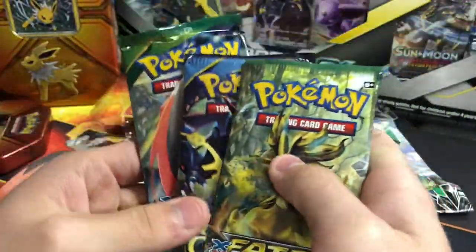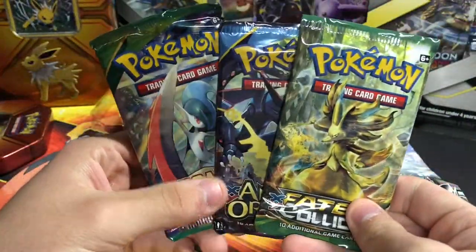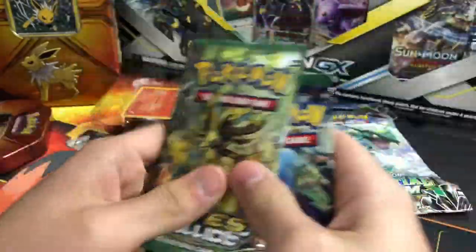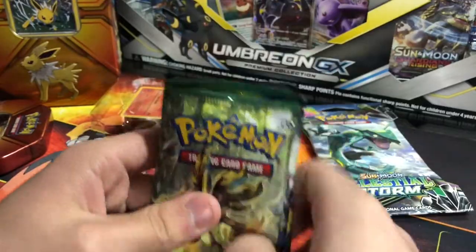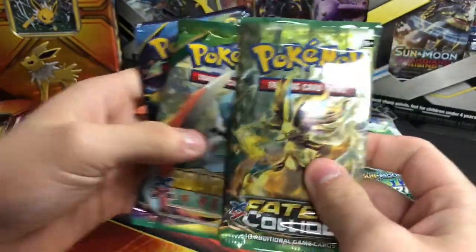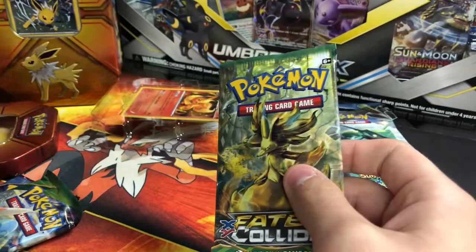The same three pack selection as last time. We have a Fates Collide, an Ancient Origins, and a Roaring Skies. I'll kind of go through them and see what order to open — looks like Fates Collide, Roaring Skies, Ancient Origins.